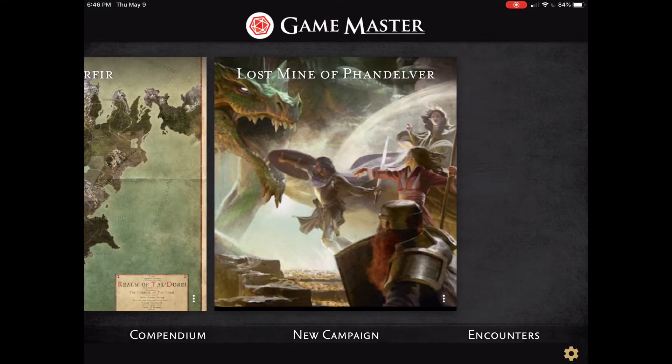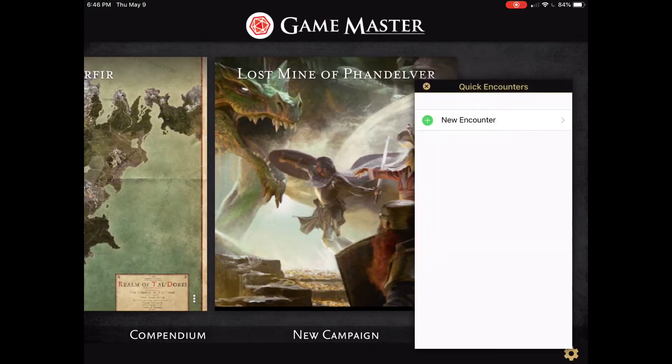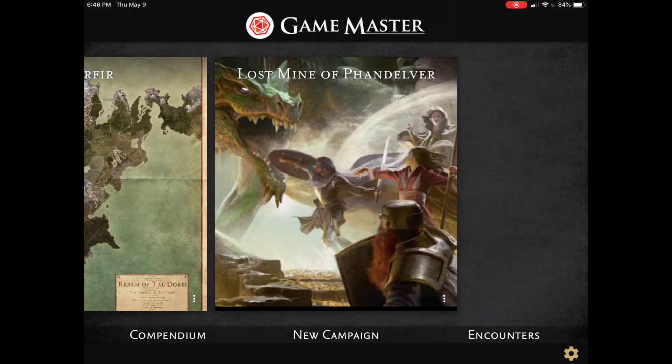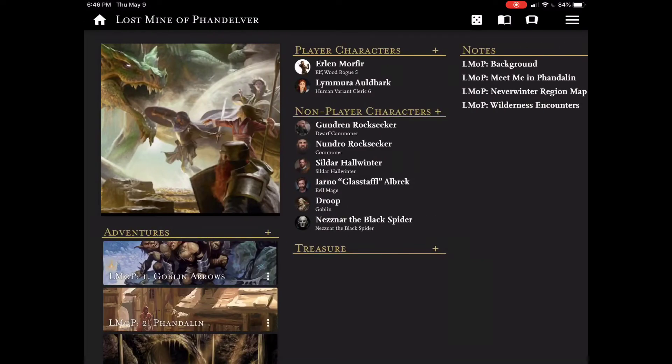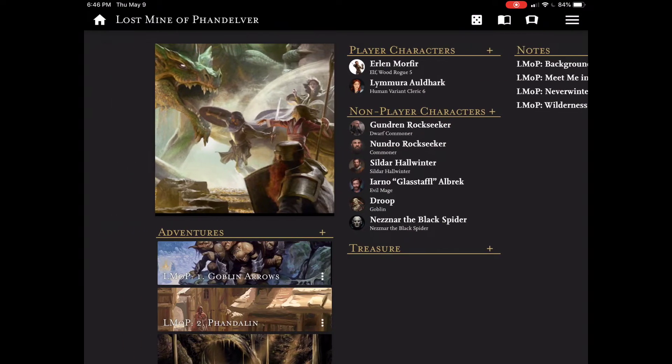You can also create a new campaign — I'll go into that in another video. You can also manage combat encounters, similar to a Cobalt Fight Club initiative tracker — I'll get into that again in another video. Here I just want to show you the quick hit features, so I'm going to go into the Lost Mine of Phandelver and briefly explain the three columns you see here.